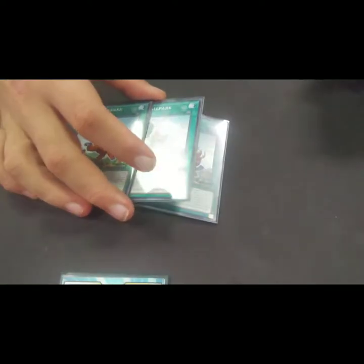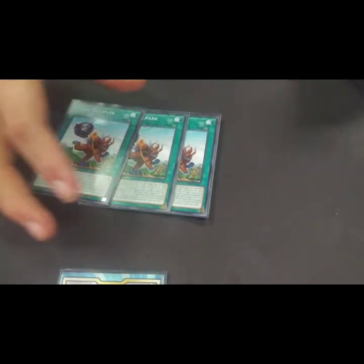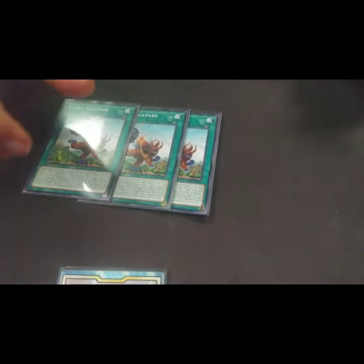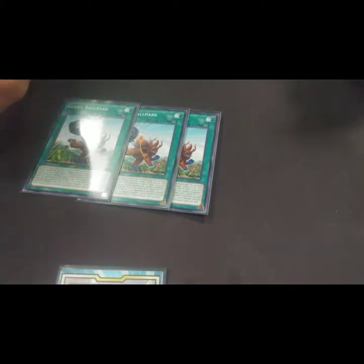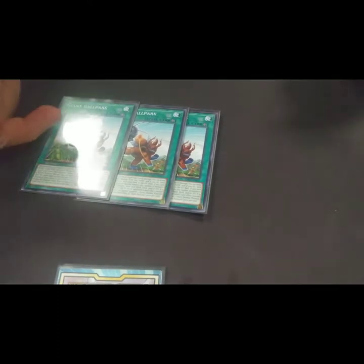For the spells, the boss card of the deck is three Ballpark. When either player would take battle damage involving an attack you can negate that damage during damage calculation and send one level four or lower insect monster from the deck to the graveyard. If it was a normal monster you summon all copies of that card from the deck, hand, or graveyard. Its second effect: if any card you control is destroyed by card effect you can target one normal insect monster in the graveyard and special summon it. Each effect is hard once per turn.